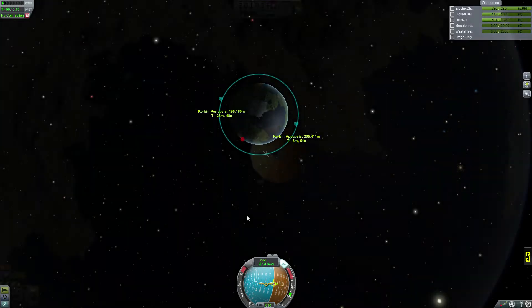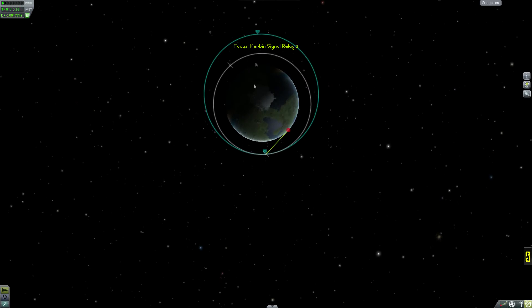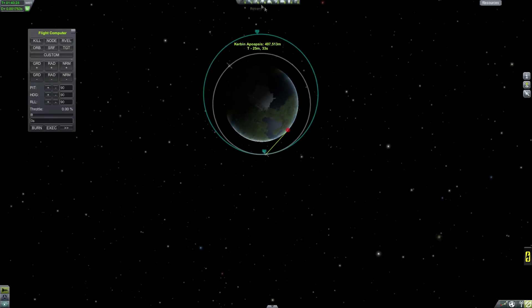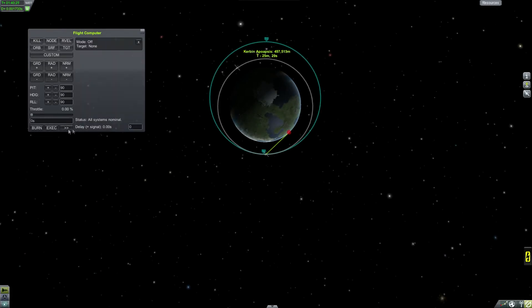One tool I could use to get us into orbit is the flight computer, which is this little button up here. You click this button and it brings out a list of instructions that you can tell it to do.